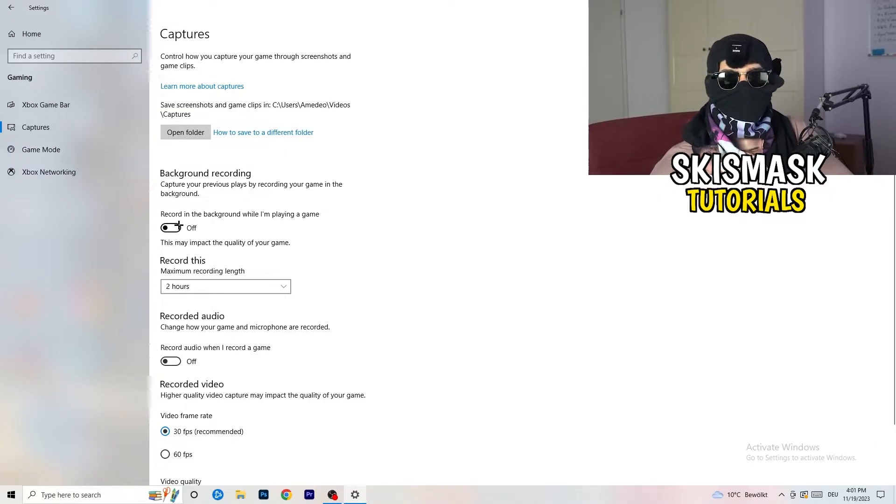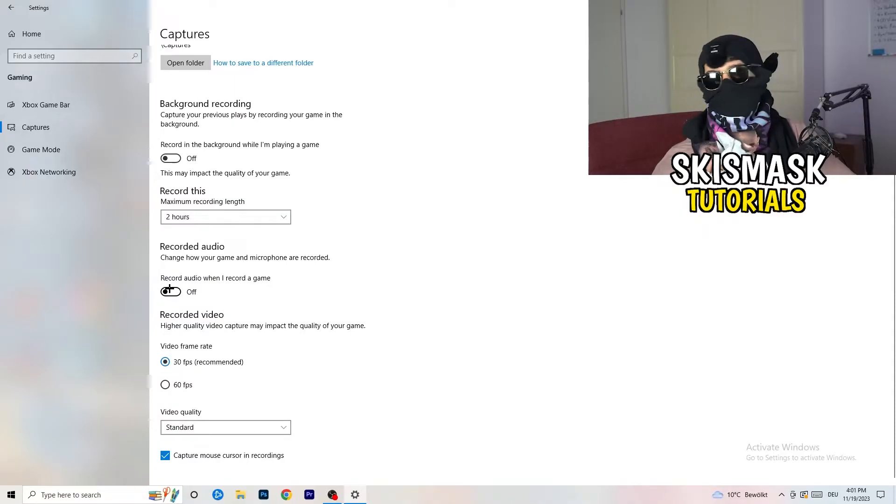If you want to record something, use OBS or Broadcaster Studio, which are made for recording games and your screen — not Windows. You especially don't want something running in the background recording you. Also, if you do record, set it to 30 minutes max and turn off audio recording in the background.